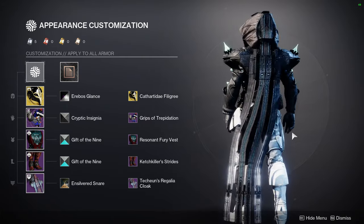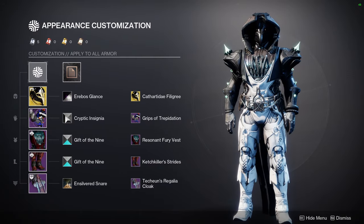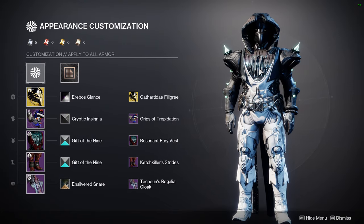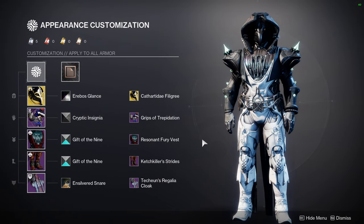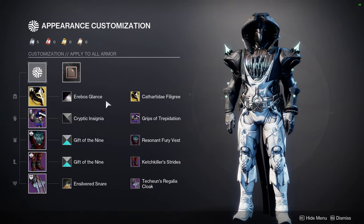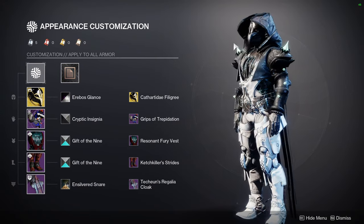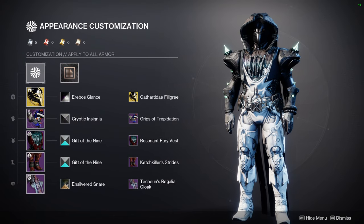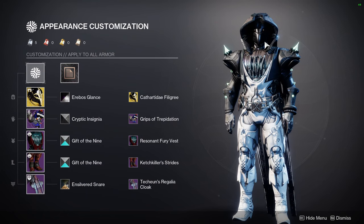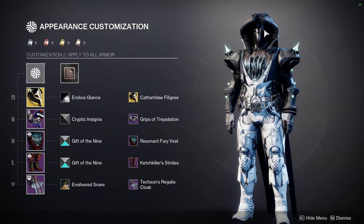Definitely one of my favorite looks. We have Arable's Glance for the helmet, Cryptic Insignia for the arms, Gift of the Nine for the boots and chest piece, and Ensilbered Snare for the cloak. Arable's Glance turns all of this into black. Unfortunately a lot of the blacks on other shaders have something I don't like. If the Cryptic Insignia shader — the one you get for going flawless — turns it all black, I would prefer that.